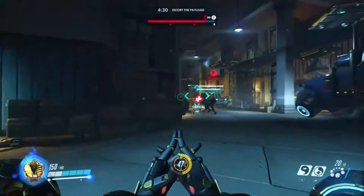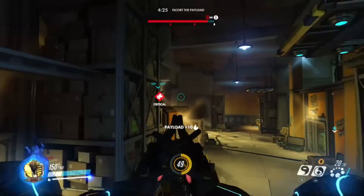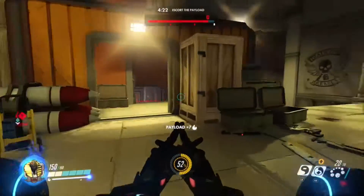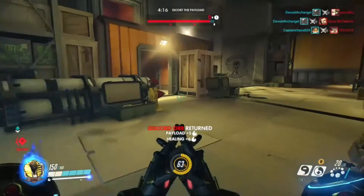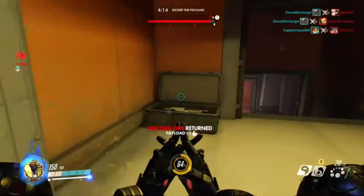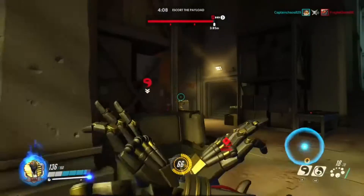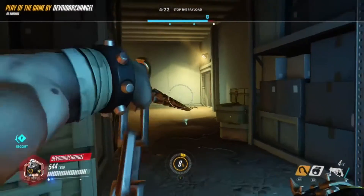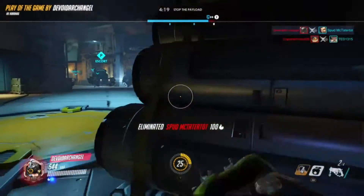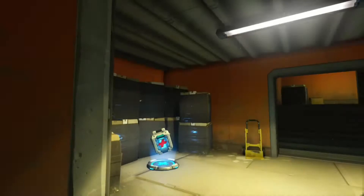And here's the star: Zenyatta. Zenyatta's base shield is now increased by 50, so he now has 150 shield and 50 health for an overall 200 health. The 150 shield part is what regenerates, so as you get hit it can still regain — his survivability is insane. Transcendence now moves a lot faster, and instead of 200 health per second, it's now 300 health per second, so people are basically invincible around you. And the projectile speed of the Orb of Discord and Harmony have moved from 30 speed to 120 speed — they're like speeding bullets going to people.